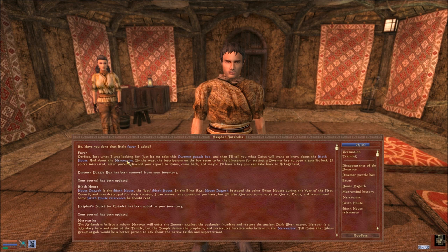The Nerevarine - Ashlanders believe a reborn Nerevar will unite the Dunmer against the outlander invaders and restore the ancient dark elven nation. Nerevar is a legendary hero and saint of the temple, but the temple denies the prophecy and persecutes heretics who believe in the Nerevarine. Sharn gra-Muzgob will be a better person to ask about the native faiths and superstitions.